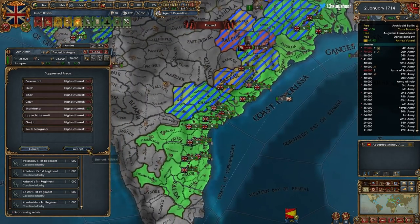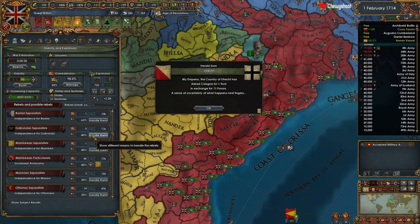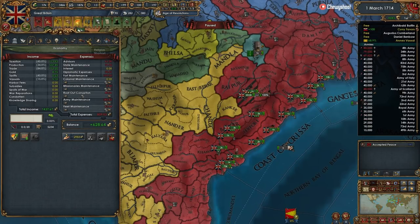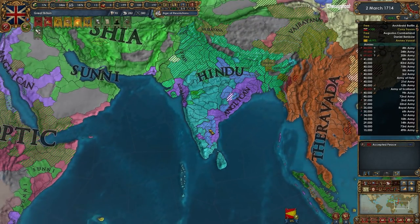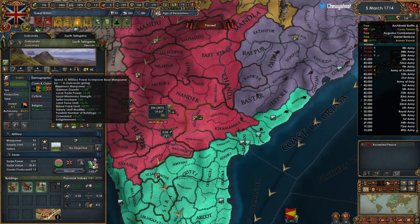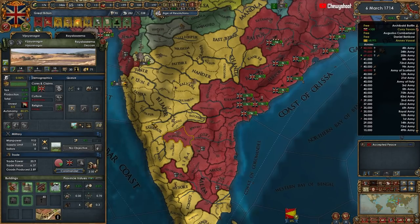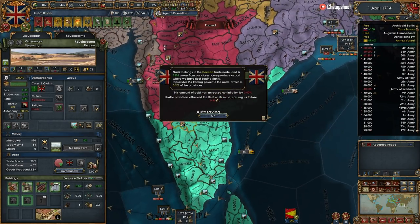Suppress them all - kill them, destroy them. The Danes have been converted; they will no longer be little whiny babies. Keep on converting stuff that is Anglican. Let's add you to the trade company, upgrade you - I'm at war right, I can't do that. Eventually we'll get you converted; need to make sure we're continuing to convert all these guys.